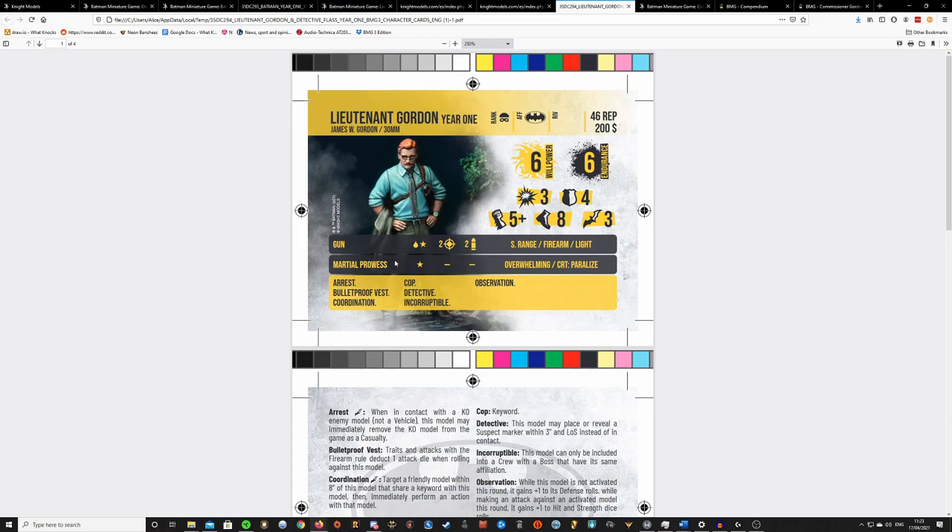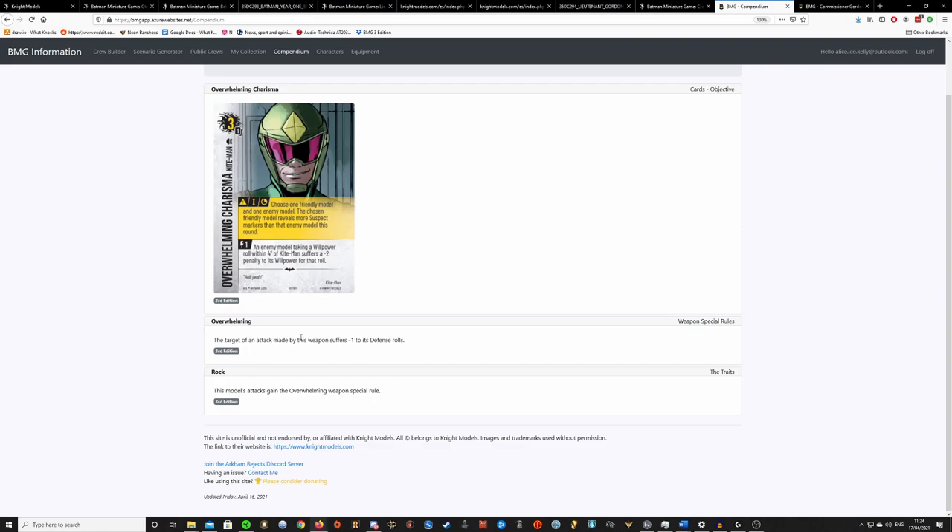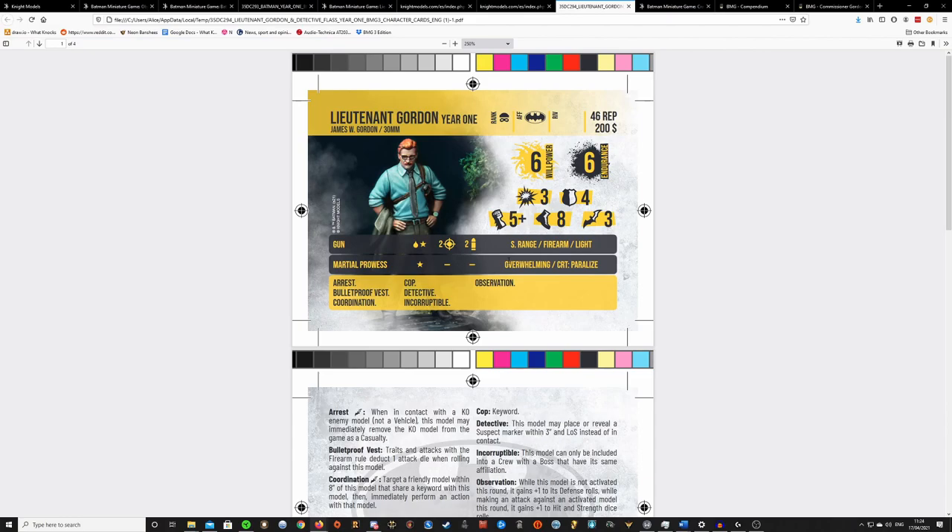He's got Martial Prowess, which is different — it's 1 stun damage but has Overwhelming and Crit: Paralyze. Overwhelming means the opponent suffers minus 1 to their defense rolls, which means you're way more likely to get through stun damage. Crit: Paralyze is less reliably going to come up, but when it hits, it's really big. Overwhelming is great — in lieu of dealing just simple stun damage, you get a little bit of extra bonus.